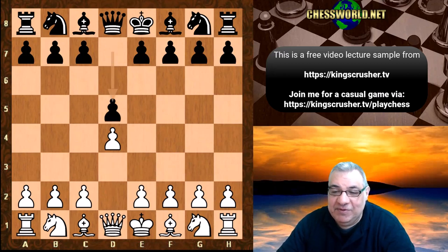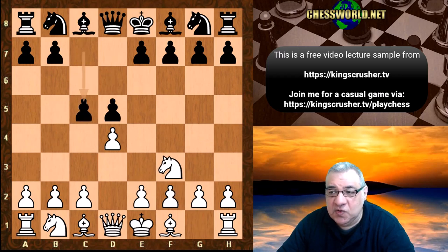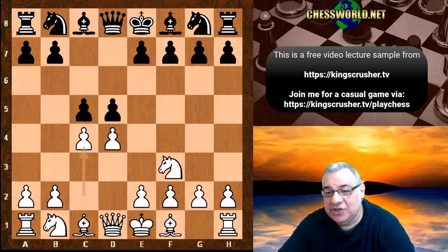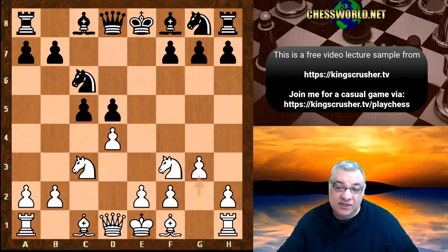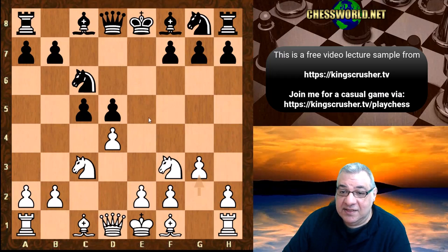D4 by Rubinstein, d5, Nf3, c5. In this tournament Capablanca was playing the Tarrasch Defense. The Tarrasch does get piece activity at the expense of pawn structure sometimes. We have e6, cxd5, exd5, Nc3, Nc6, and now g3. This is used greatly today against the Tarrasch.